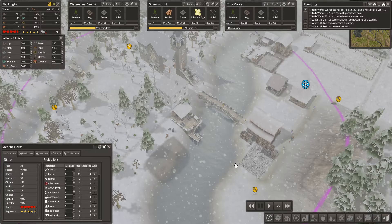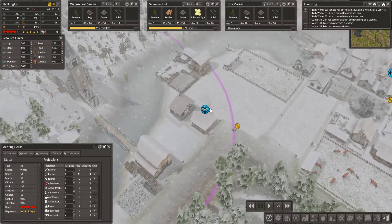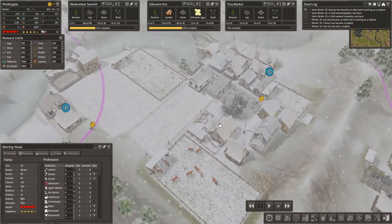Hey now everybody, Folk Hero back again with some more Frankly Pauling gameplay of Banished with our Mega Mod. We're back in Folkington, and it's doing fairly well — we got 133 people and we are looking to the future here, ladies and gentlemen.